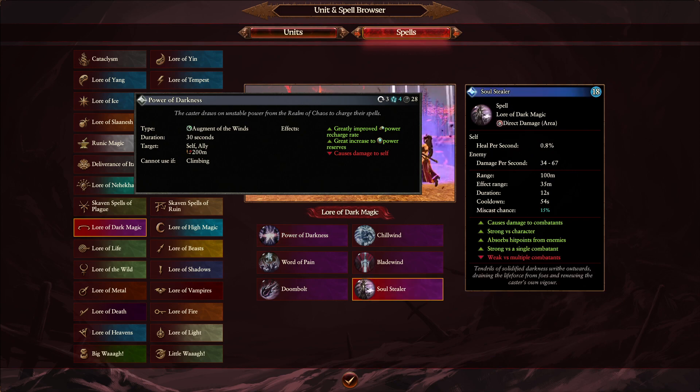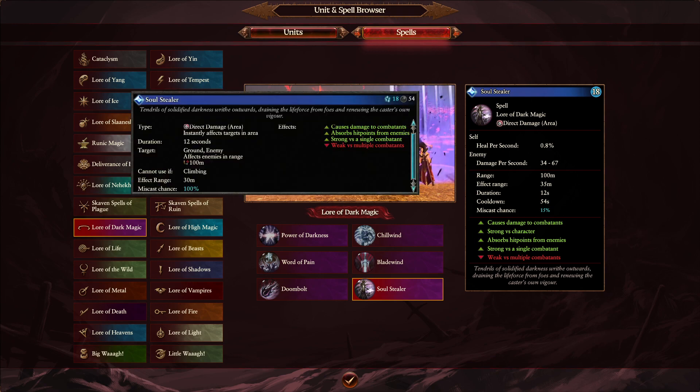Next is Soul Stealer, which got a buff. Did it need a buff? Absolutely not. Did it get one? Absolutely. Soul Stealer now has a 35 meter radius, up from 30. It says miscast chance 15% — before you had to miscast to heal yourself. Healing is going to be 12 seconds — think of it as about Apotheosis levels — so it's going to be better than Earthblood, getting about 500 HP. Having your caster in and out is definitely going to be beneficial. We all know how powerful Morathi and Soul Stealer was previously — this makes it even wider.